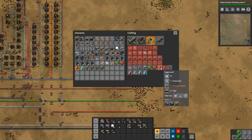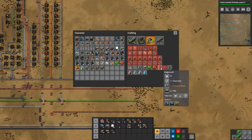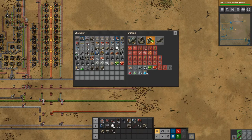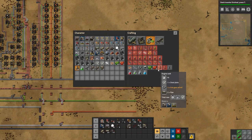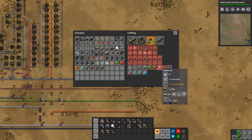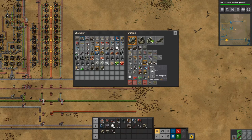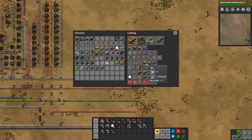We need two engine units a second, which means we need 20 machines making engine units. That's quite a lot, but that's fine. First we need to make pipes for those, which just takes half a second, so we just need one pipe machine making pipes. For iron gear wheels we have those from our bus, so we just need to pull that along.